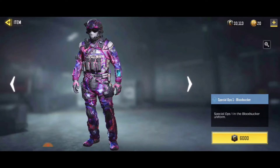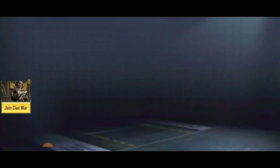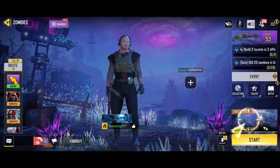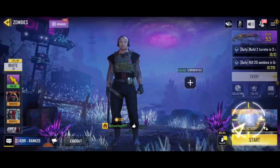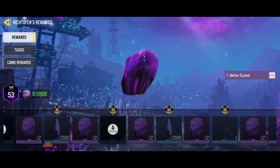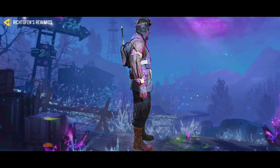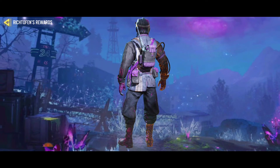There's also a character in the Zombie Mission mode. I love the zombie mission so much — I prefer it over every other mission. If you complete the zombie mission tasks, at task 80 you're going to see this cool character. This skin is free and it's for zombie mode.